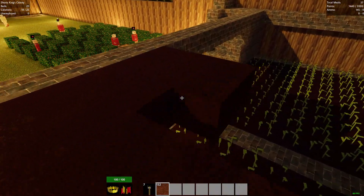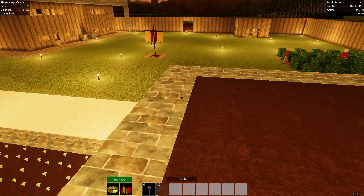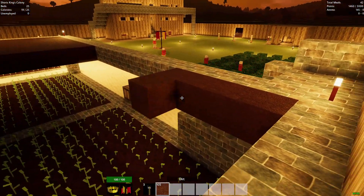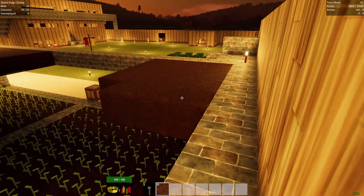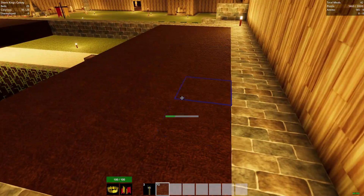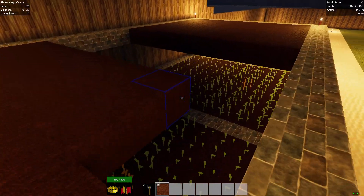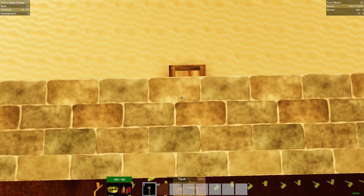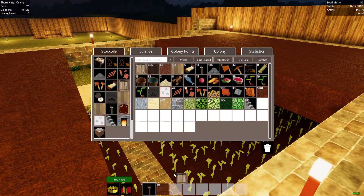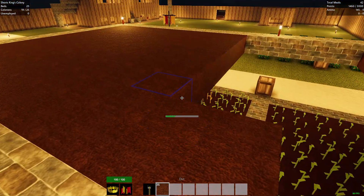Apparently everybody becomes instantly hungry in a siege, which looks like the opposite of what should happen. They still find a way. Almost done with the wheat farm. This will put us up to 21 colonists — we'll have broken the first barrier here.